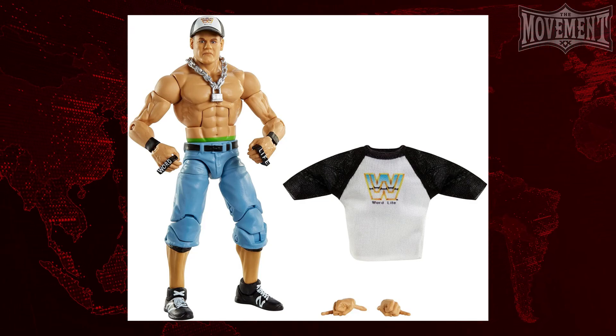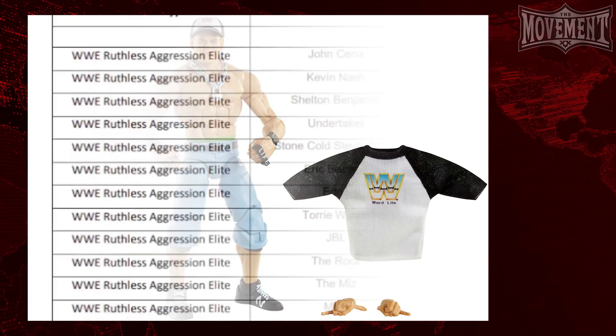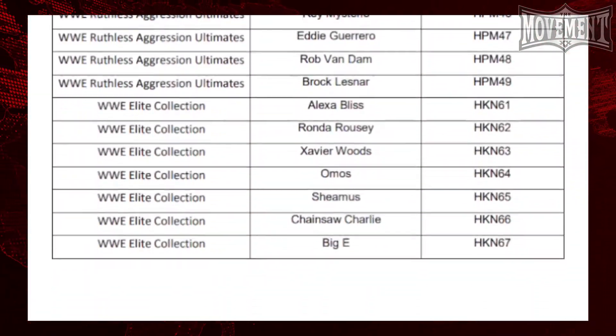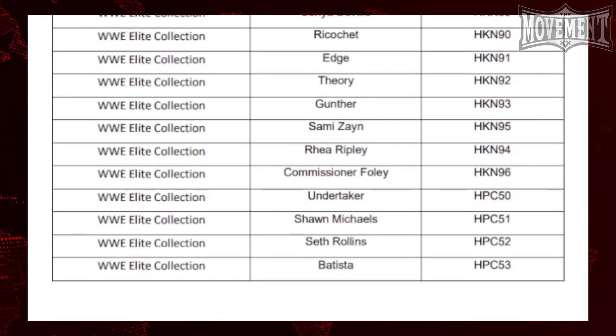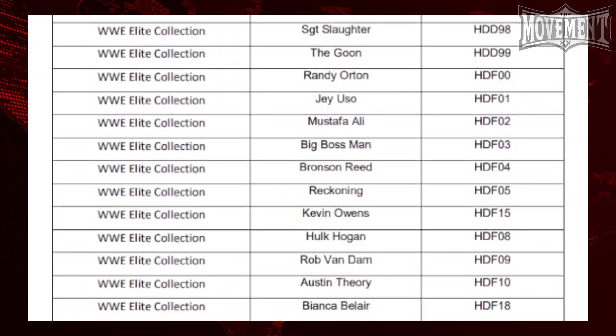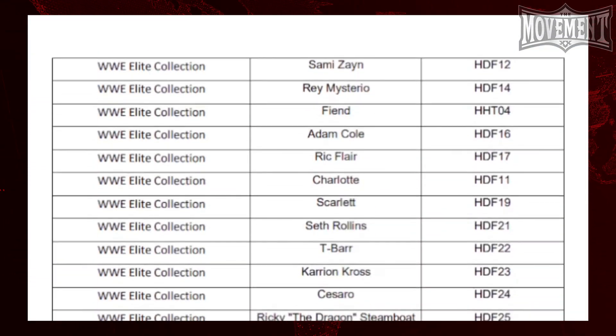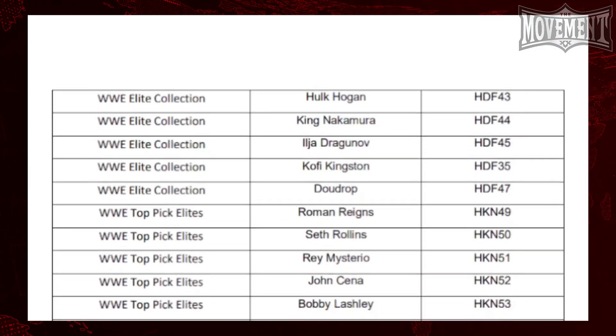It was originally believed that the Mattel product you would need to buy is a specific John Cena one, however that is not the case. Here is a full list of all of the products that qualify for this DLC skin, and I will also include a link in the description down below for you to check this out as well. In reality, there is a large variety of different action figures that you can buy to unlock action figure Cena in WWE 2K23.